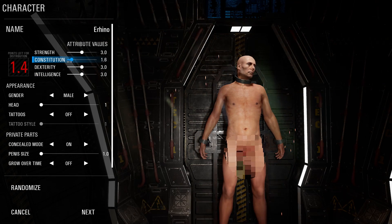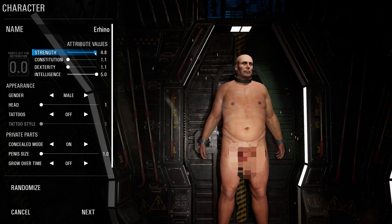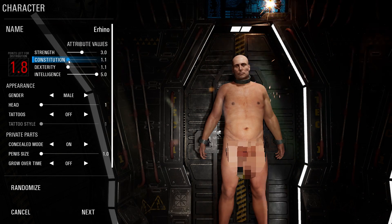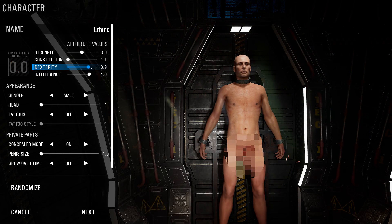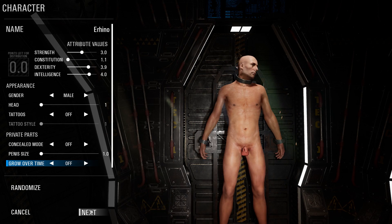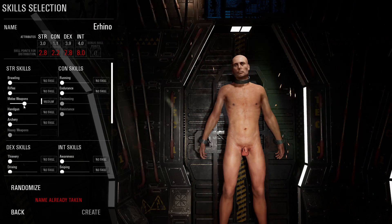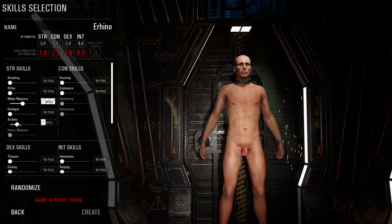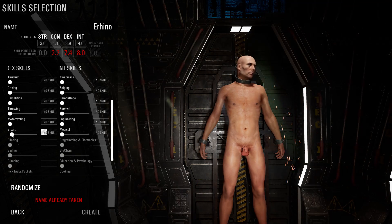I usually drop these down, put up my strength and my intelligence — never use that stat. I think it's my dexterity I'll keep. Alright, I like to have my medium... basic medium. Okay, stealth is probably good.